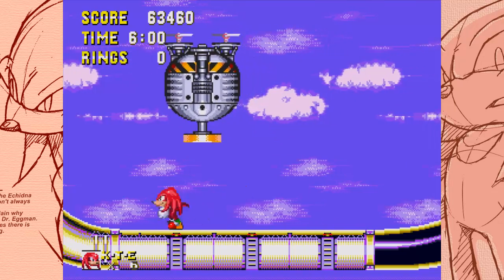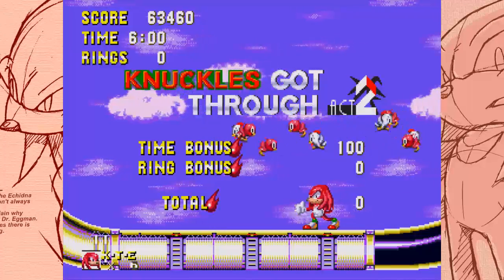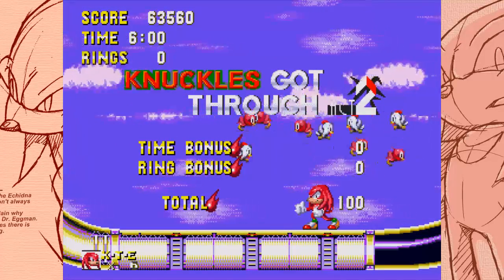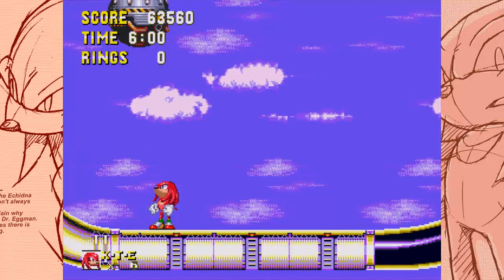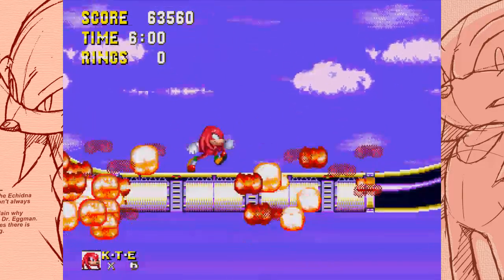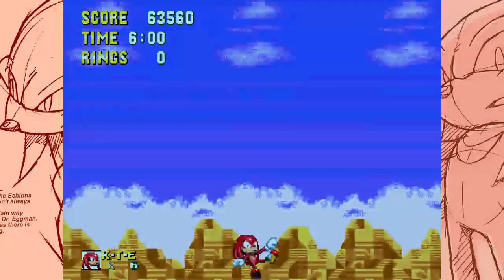Welcome back, Escape Root here. Let's play as Knuckles, apparently. In the last few videos we've tackled Ice Cap and Launch Base. Now we get to experience Mushroom Hill Zone, and the start of the Sonic & Knuckles stages.